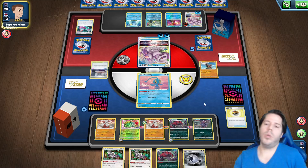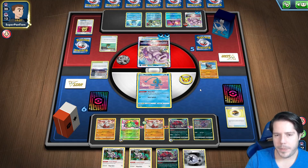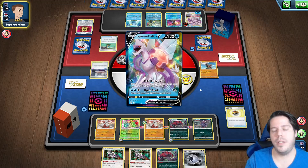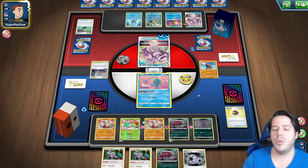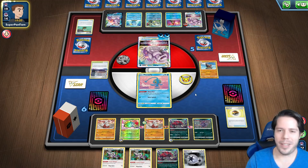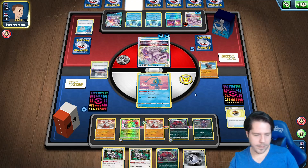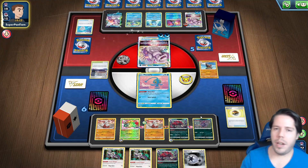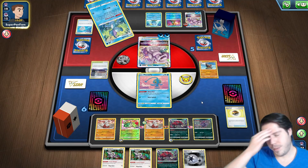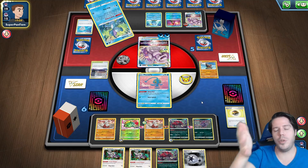I need to try and only have one target for Greninja at any given point. Still winnable — the fact that my opponent didn't target the Choice Belted Pokémon is actually really good, but I exactly need to top deck something to get onto the Arcanine. I have two chances thanks to Arven, but the way I do it is hit 190 to the active with a Choice Belt.